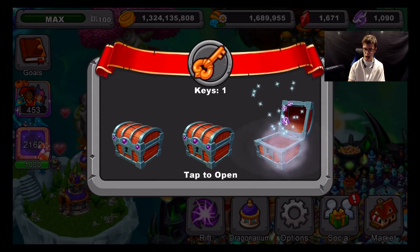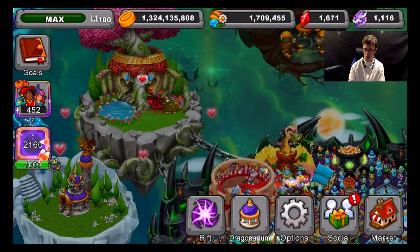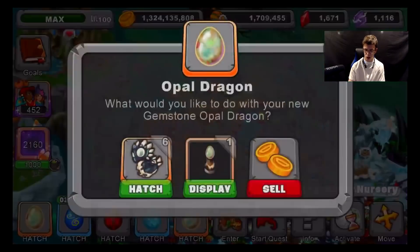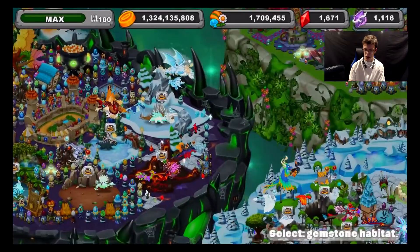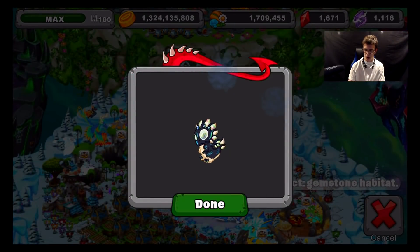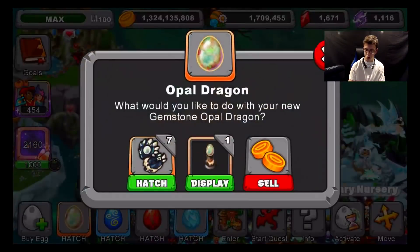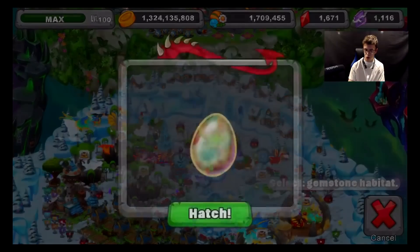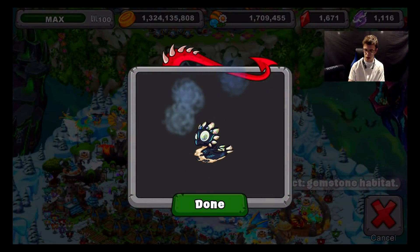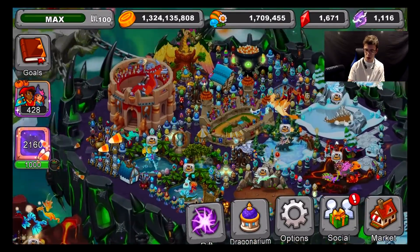Next, let's hatch these Opal Dragons we have right here. We got 100 Rift Crystals and some food. We got two Opal Dragons — I'm going to hatch my seventh one and place that right in here, and then hatch my eighth one too. Now we'll have eight Opal Dragons in the game. I probably need to get some more habitats for these little guys, and we can also get an extra habitat in this episode.